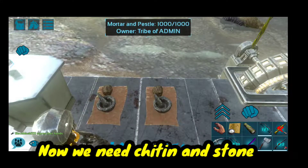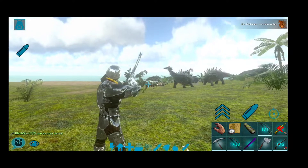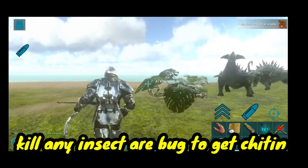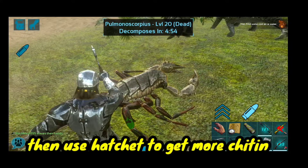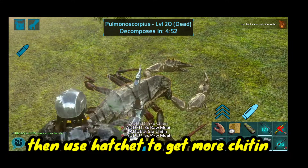Now we need chiton and stone. Kill any insect or bug to get chiton, then use a hatchet to get more chiton.